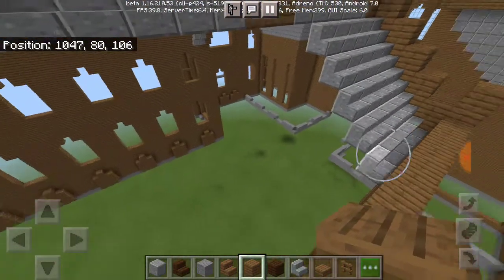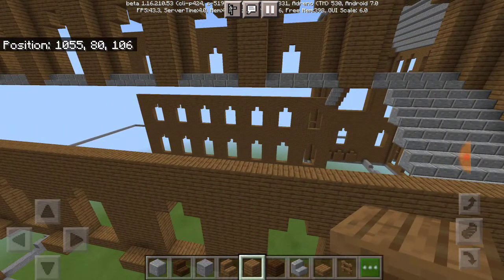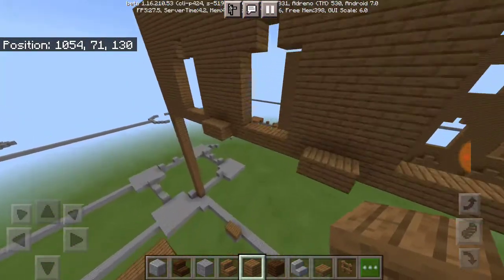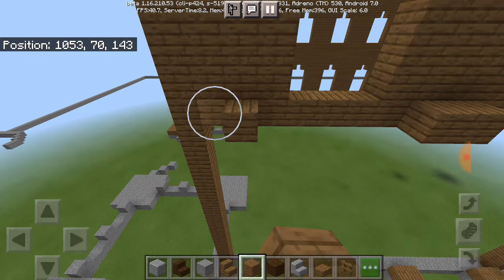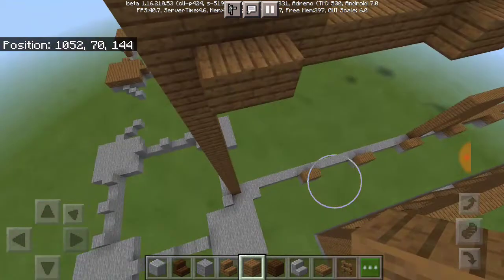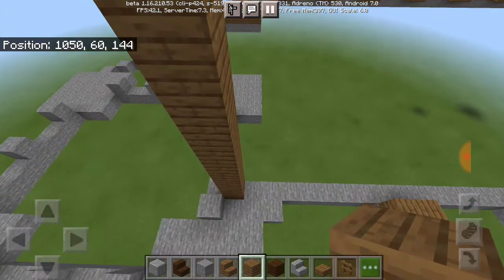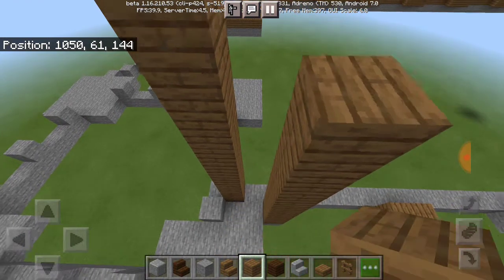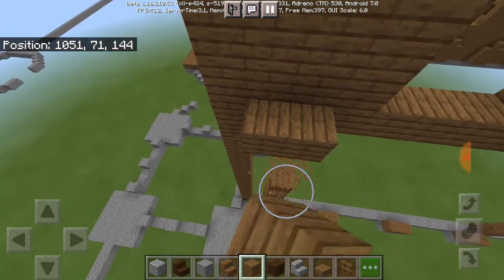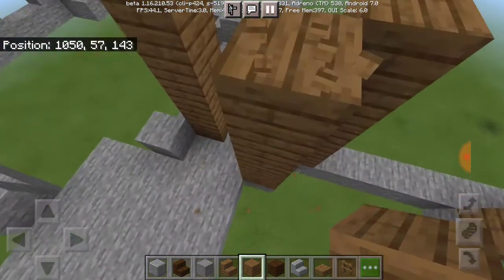Yeah, I'm just gonna build up the roof across to the other side along with the other side so that I can get that over with. Why does it look like it's lined up with that? Let's see — I'm just curious now. It is lined up. Okay, I did not even notice that.